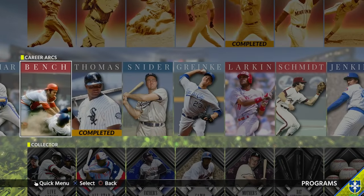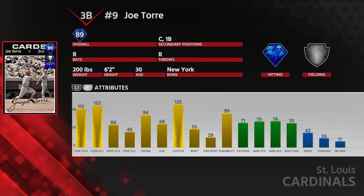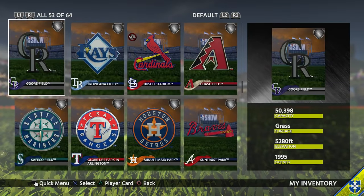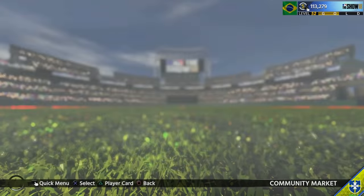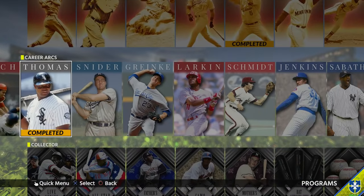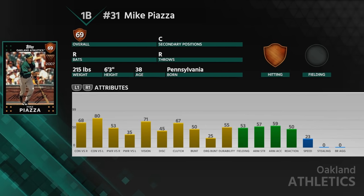For doubles, one mission in particular is Joe Torre — you have to get 25 doubles — and I've heard horror stories about people struggling with this. I recommend Coors Field. It's big, has high elevation, so balls fly but don't always go out. It's also cheap. Polo Grounds is going for 13.3k and I think Coors Field is actually better for extra base hits, specifically doubles. For example Mike Piazza's mission required 15 doubles with a card that has 23 speed — I went to Coors Field and was getting at least one double a game.